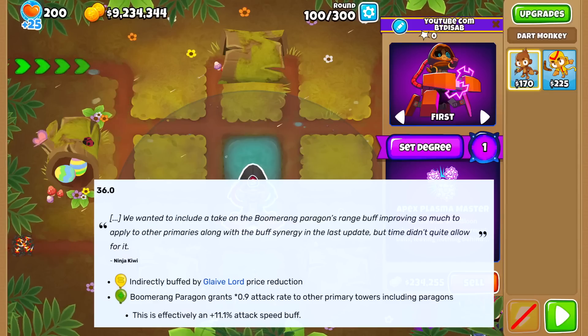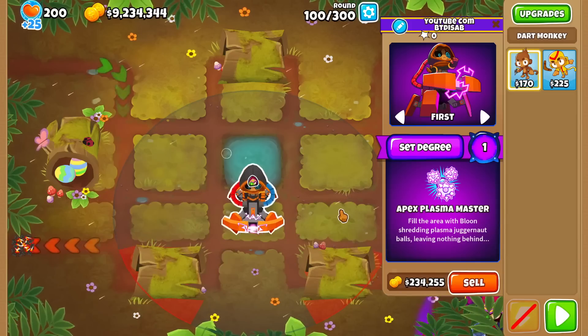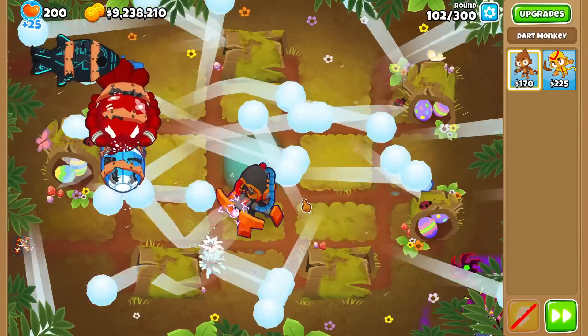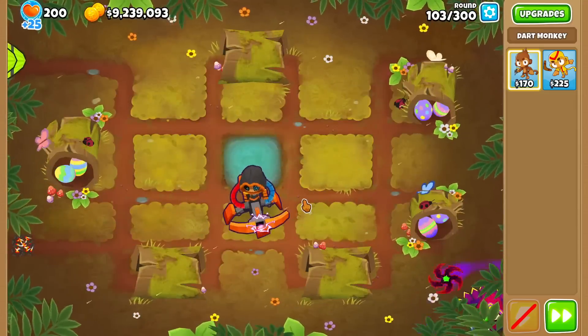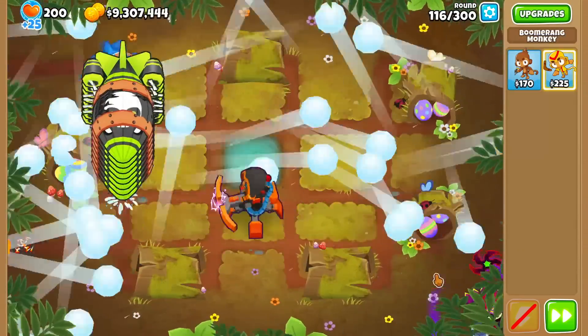So that means we can buff the Dark Paragon with the Ace Paragon, and for my first test here, I'm gonna try the 1 Paragon test once again to see how much that 10% makes a difference. Actually, I should clarify — it's precisely an 11.1% increase, since it's precisely a 0.9 cooldown instead of plus 10%.